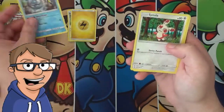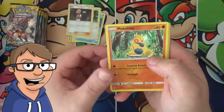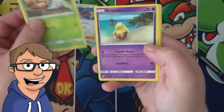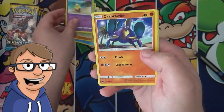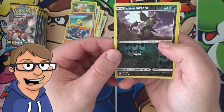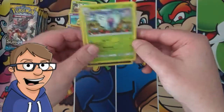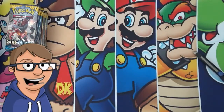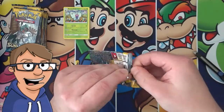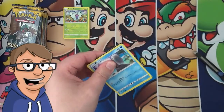Next pack: a Raquinib, a Spinda, a Lima, a Makuhita, a Firo, a Graven, a Drowzy, a Krabrawler, a Rattata Alolan version Reverse Holo, and a Butterfree. Hopefully this next pack will be a lot better because this hasn't been good so far.